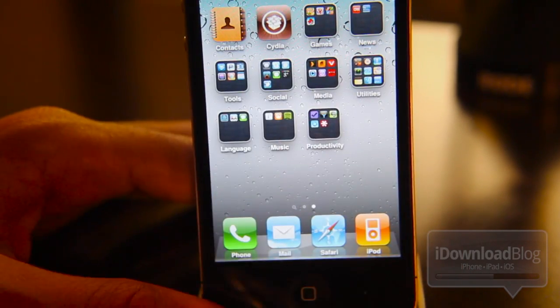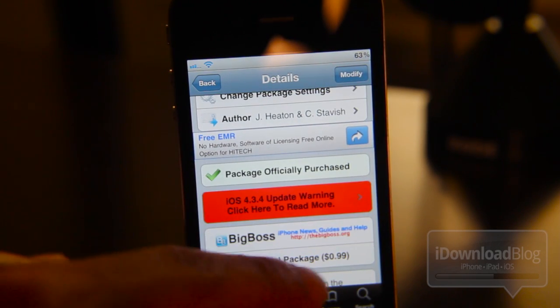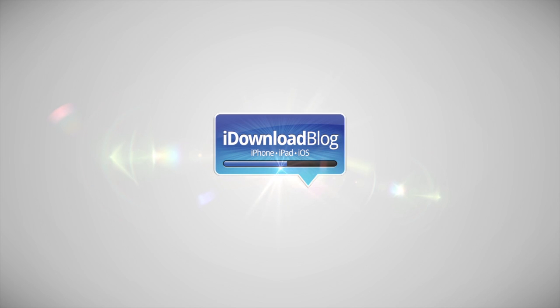That's a simple demonstration of BadgeClear in action. There are no settings or anything to set up — you just install it and you're good to go. BadgeClear is available on the Cydia store in the BigBoss repo for 99 cents. Have you tried it? Let me know in the comments below. This is Jeff with iDownloadBlog.